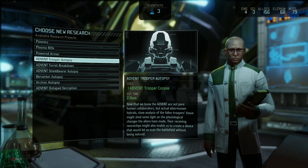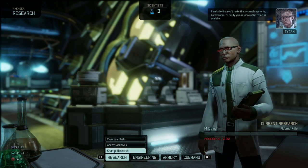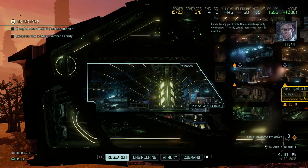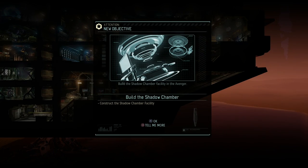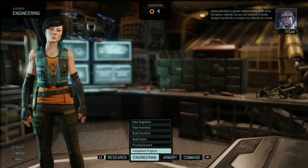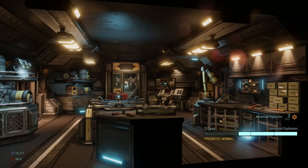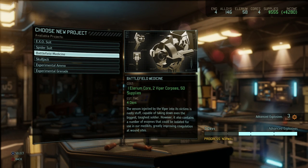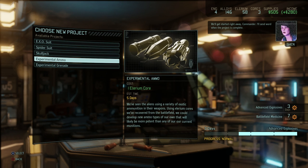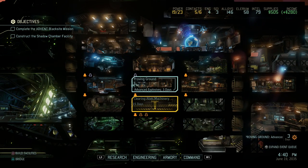New proving ground project available - Battlefield Medicine. The venom injected by the Viper contains enzymes that could be isolated for use in our medkits, greatly improving coagulation at wound sites and improving the healing rate. I think it's high time we start investing in better weapons - we have a few other interesting autopsies but I'm going to focus on plasma rifles. Now let's head to engineering. One Elyrium core, two Viper corpses, and 50 supplies for improved Battlefield Medicine - very handy. I'm going to put another experimental ammo in there as well, now that we have the Elyrium cores.